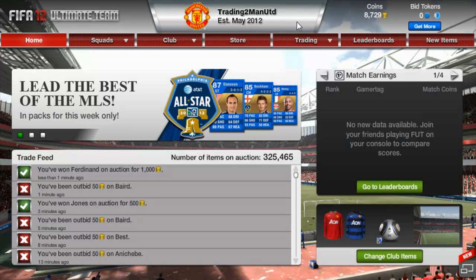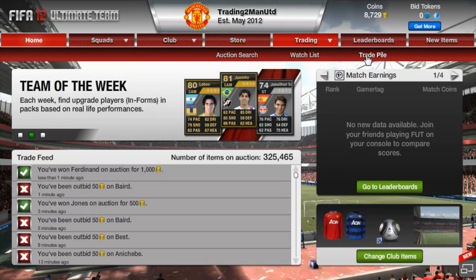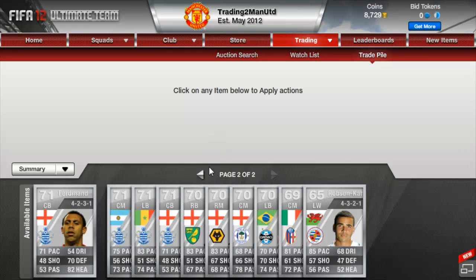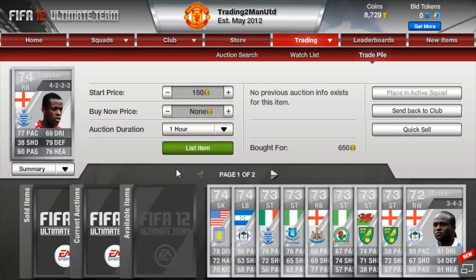Hello guys and welcome to episode 38 of Trading to Manchester United. As you can see, we spent about 15k. We didn't spend all the coins like I wanted to — we did pick up 20 trades, but I was kind of busy and didn't have time to pick up loads and loads. We picked up loads of silver — 20 silver players. I wanted to go for something different from the bronze ones, and hopefully next episode we'll get an inform and a couple of gold, silver, and bronze.